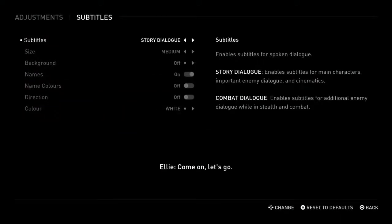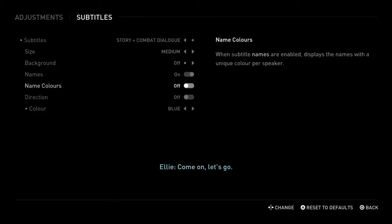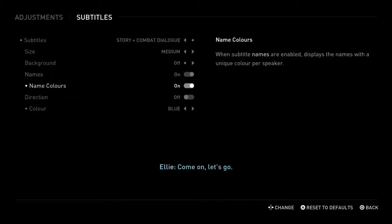I'm going to look at the subtitles because I always play with subtitles when I play these kind of games. The size — I'm guessing that's the font of the dialogue — we're going to keep that as medium. Background enables a dark background behind the subtitles; we don't need that. We can change the color of the writing — white, yellow, blue, green, or red. For now it's going to be blue, and if it's too light for the background and you can't see the subtitles, I'll probably change to red. Name colors on, direction off.